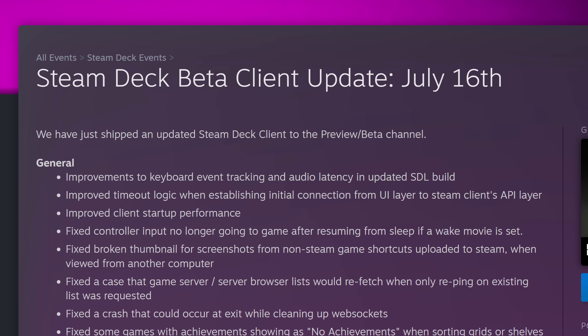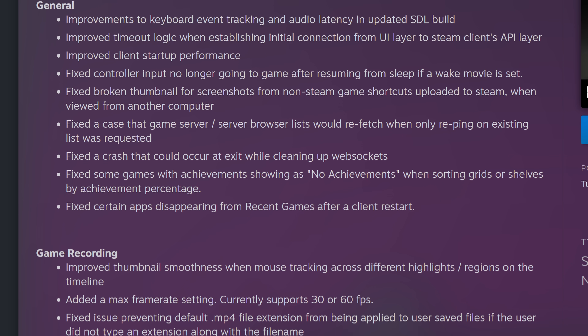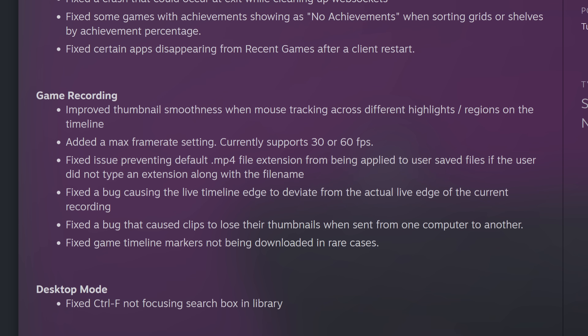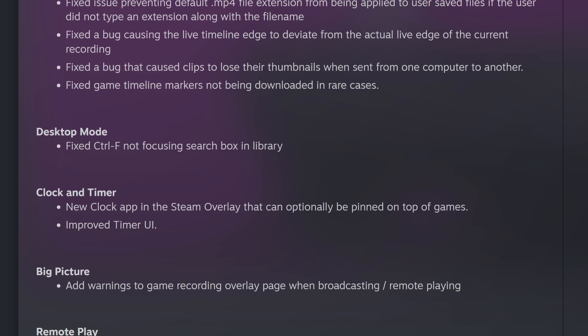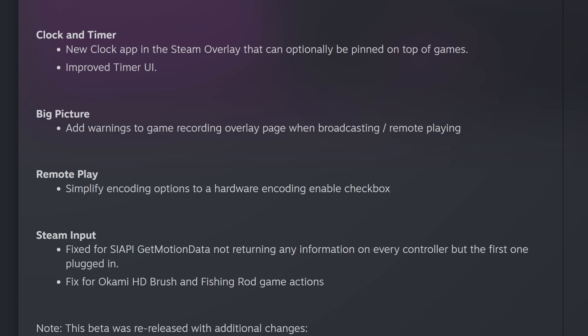The latest Steam Deck Beta released on July 16th includes exciting new features. Under general improvements, there are enhancements to keyboard event tracking and audio latency in updated SDL builds, and improved client startup performance. For game recording, they've improved thumbnail smoothness when tracking across highlights and regions on the timeline, and added a max frame rate setting supporting 30 or 60 FPS. In desktop mode, they fixed Control-F not focusing the search box in the library. For Remote Play, encoding options were simplified to a Hardware Encoding Enable checkbox. For Steam Input, they fixed the SI API Get Motion Data not returning information on every controller — only the first one plugged in. It was an incremental update but with some valuable improvements.